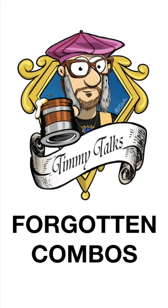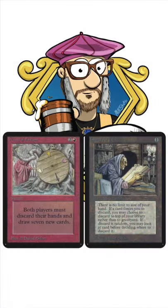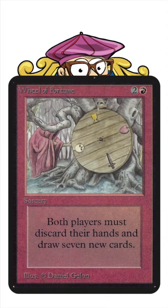Welcome to Timmy Talk Shorts. This is Forgotten Combos, and today's combo is Wheel of Fortune meets Library of Lang. Wheel of Fortune is a very cool sorcery for one red and two that reads: both players must discard their hands and draw seven new cards. Just absolutely amazing.